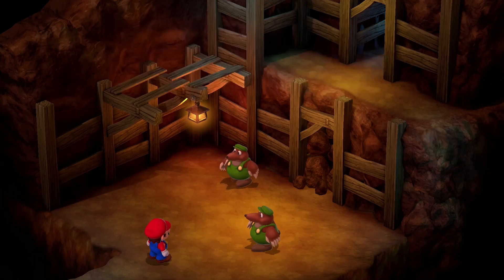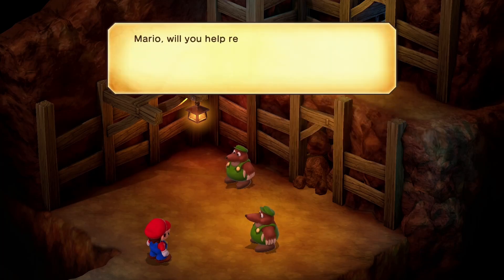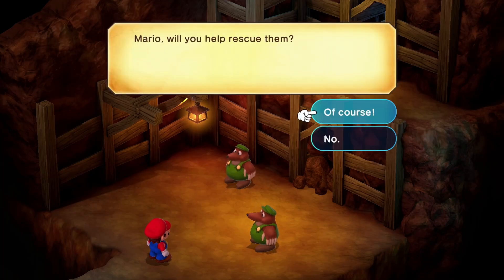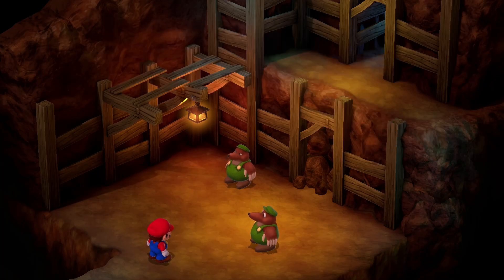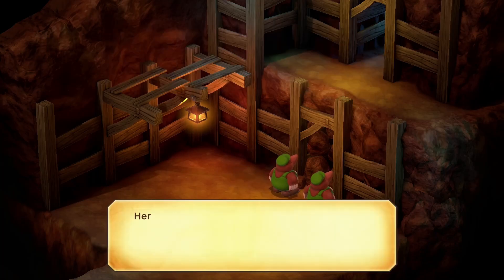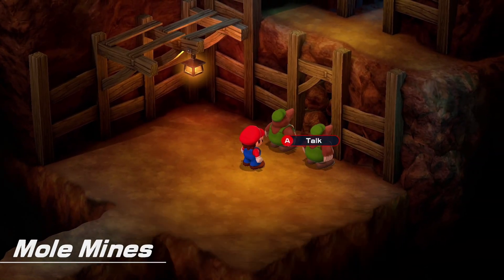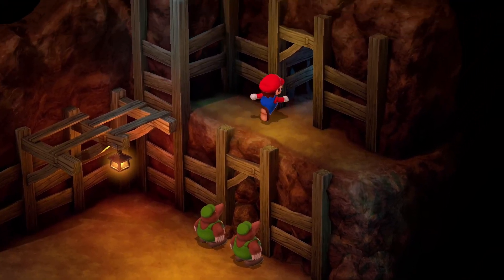Mario, have you heard the news? Yes, if it is the news about the kids and the star. Mario, will you help rescue them? Of course. Wait, I could say no? Oh, I wish I had picked that - another day, perhaps. Thanks, Mario. Well, there's the entrance up there - hop up on our shoulders. Maybe I could have another chance at saying no? Nope. Okay, well I guess we're in it for the long haul then.